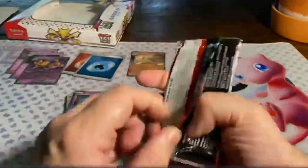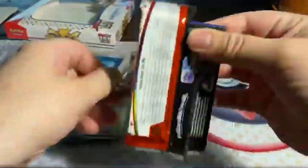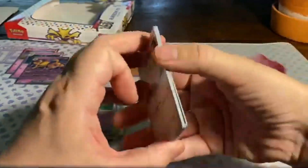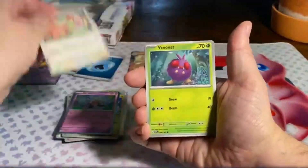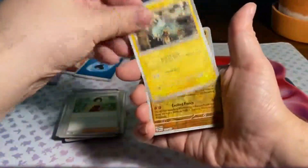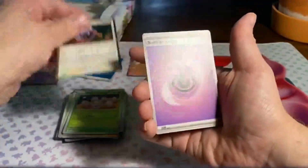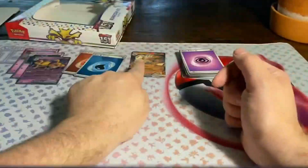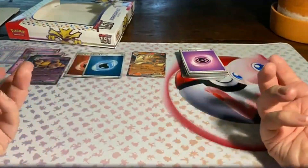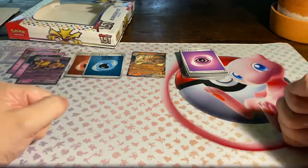All right, last pack. Are we going out with a bang or not? Really hoping that we can. Lickitung, Venonat, Pidgey, Metapod, Raticate, Erega's Invitation, Magneton, Hitmonchan Reverse, Exeggutor Reverse, and Aerodactyl. Not going out with a bang. We have Ninetales EX, two of the Energies, and of course the lovely, beautiful Alakazam — and of course Kadabra, the best one of the bunch.